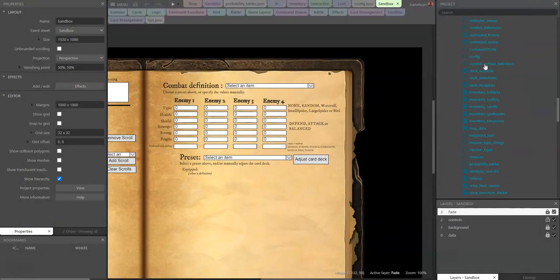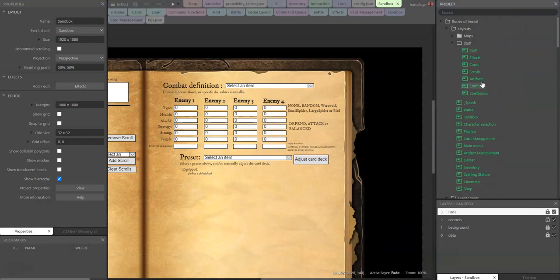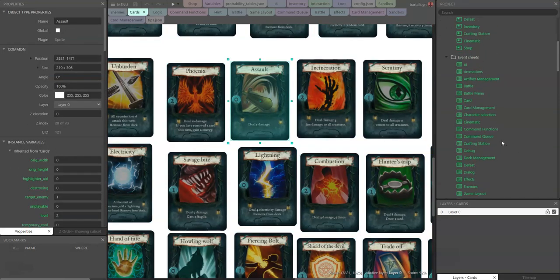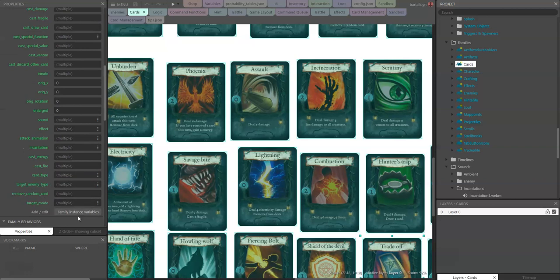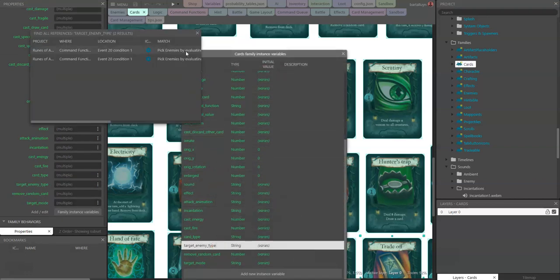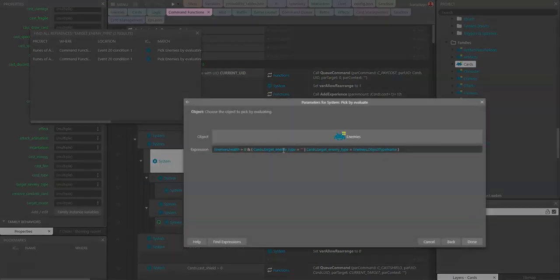In order to do that, let's go to the cards — there's a lot of stuff going on already. I've added something called 'target enemy type'. Whenever we're using target mode 'target', we add to a dictionary called 'targets' the current target. Otherwise, we look at the target enemy type: if it's nothing, we pick everything with health greater than zero; if it is an enemy type, we take that specific enemy type.